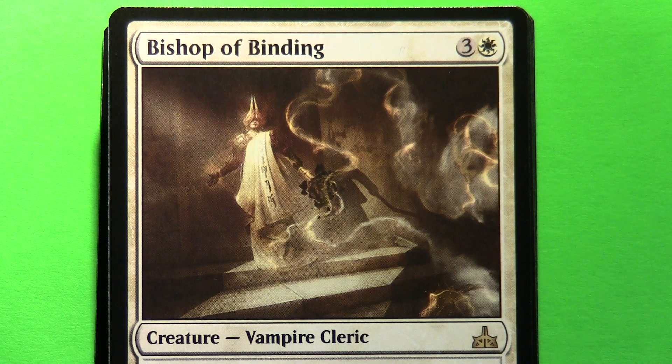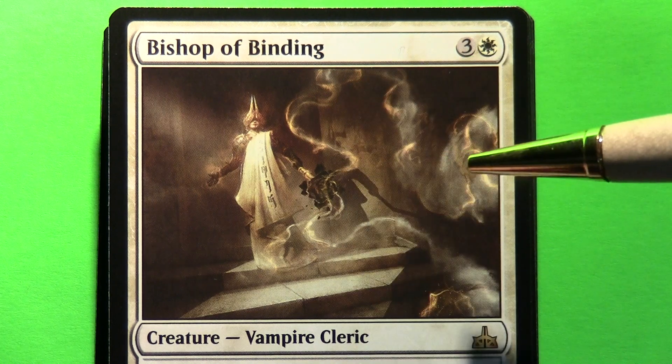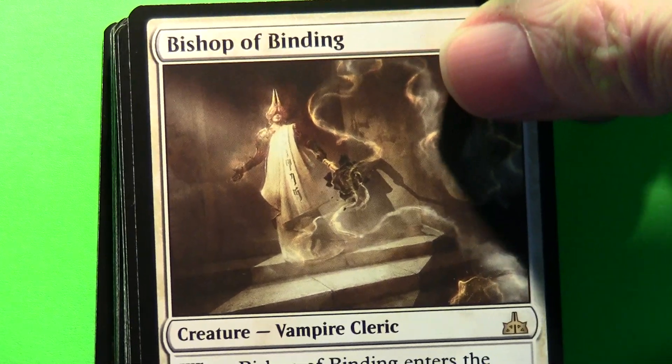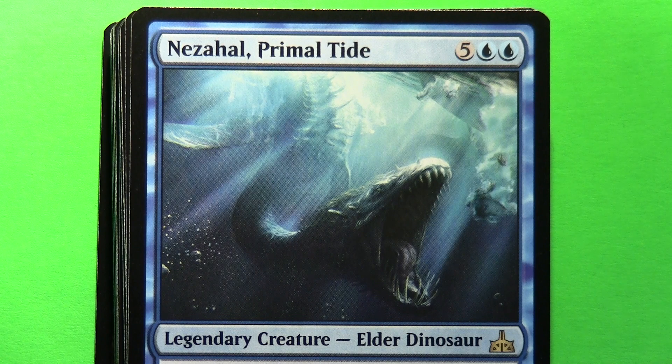Let's have a look through here. There's some strange mist going on here on this card. Oh yeah, good — I did pull at least one elder dinosaur.